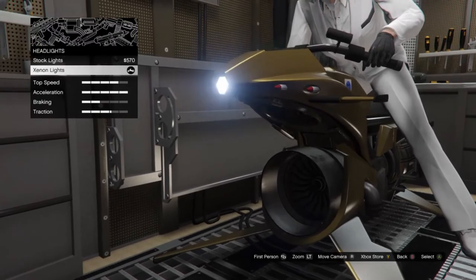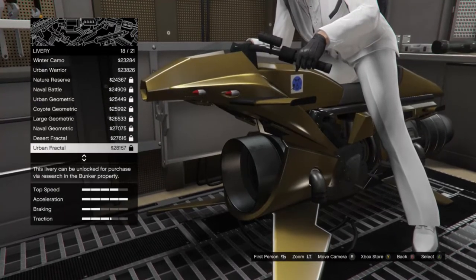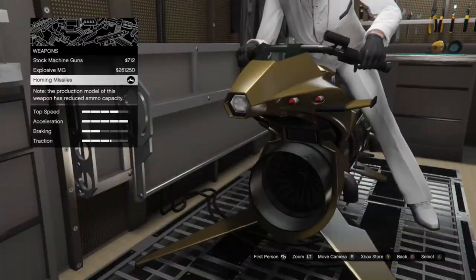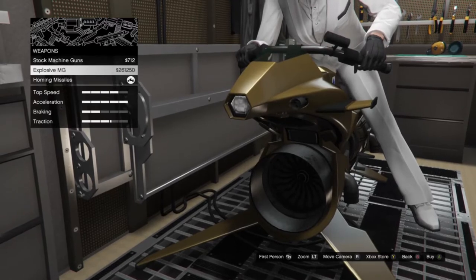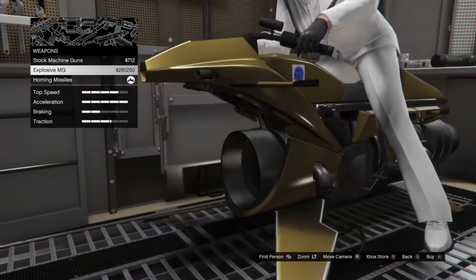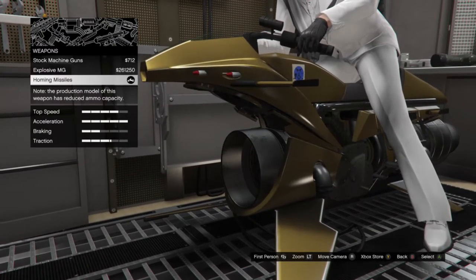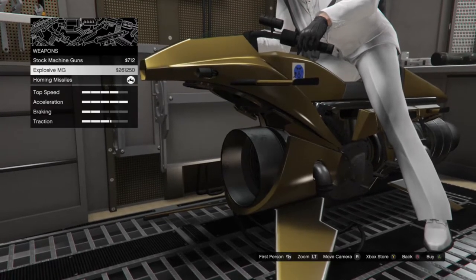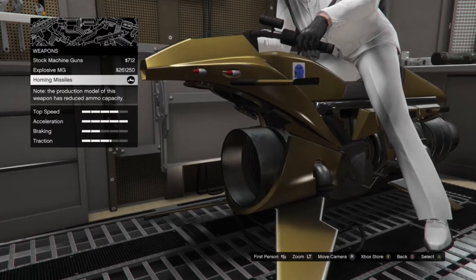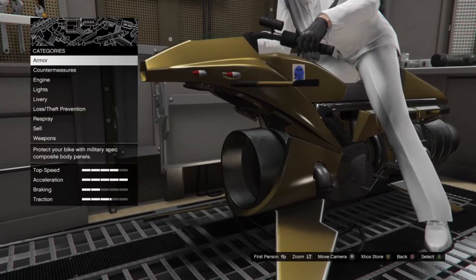You have lights, you have liveries - all the same liveries as on the car. Loss and theft prevention, you can respray it, add your crew emblem, or sell it - I wouldn't recommend doing that at all. There's also an explosive MG - I thought they were only missiles, but you can get an explosive MG. Personally I think the homing missiles are actually better, because the explosive MGs are explosive but the homing missiles can lock on and shoot. They can lock on to cops, signal jammers, and other players. So I think those are better.